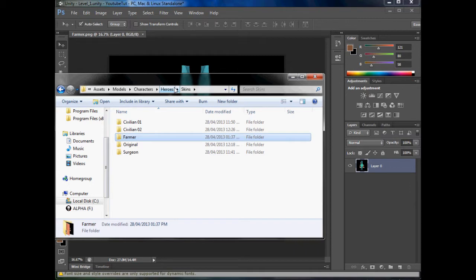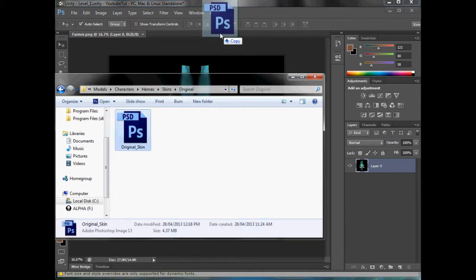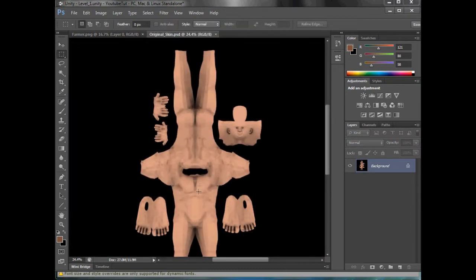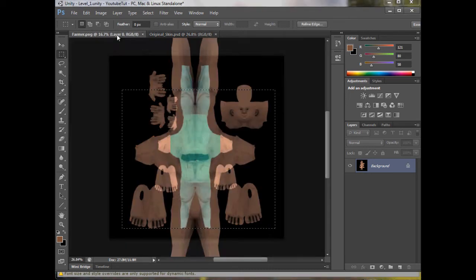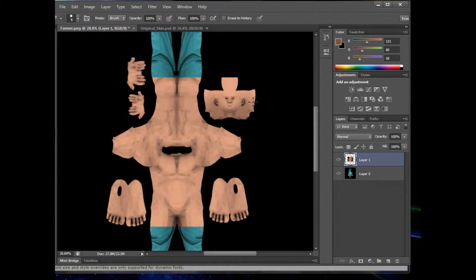We need the original skin in order to get his skin right, so we need no top on. We're going to have to use his butt cracks, which isn't great. So we'll copy it from there and paste it in. We don't need the face — the reason the face is up there is because that was the old face. If you paste that face, nothing's going to happen, so you're best off just to rub it out.